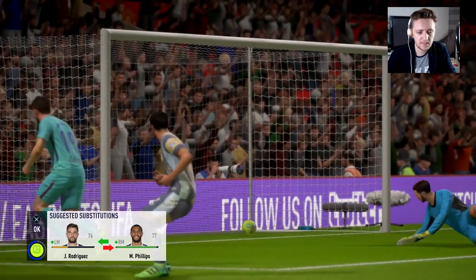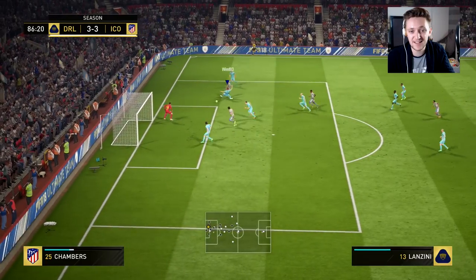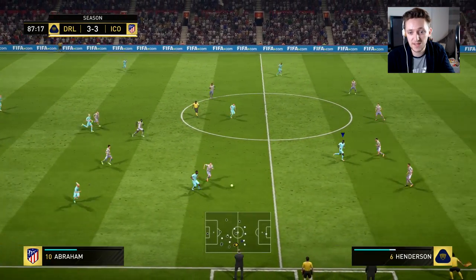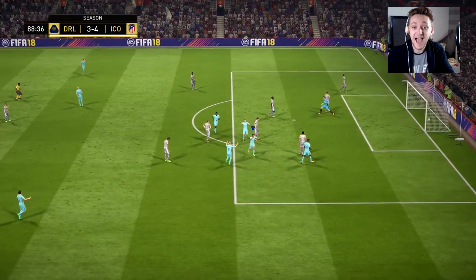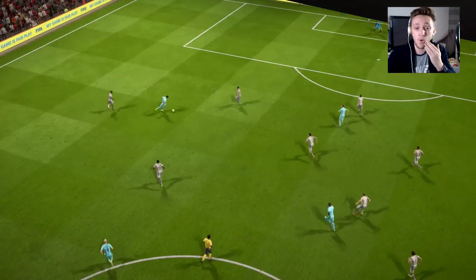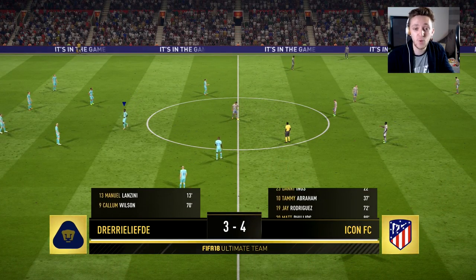The quick sub tells me to take Rodriguez off and bring on Phillips — Rodriguez scored and looks knackered after two decent games. Phillips comes on for his debut. After some build-up play, Abraham lays back to Danny Ings, out to Matt Phillips who keeps the ball and hits a long shot — great finish from Matt Phillips on his debut! I think that's the first long shot I've scored on FIFA 18. He came inside, touched it past players, straightened up, and hit a banger with his right foot.